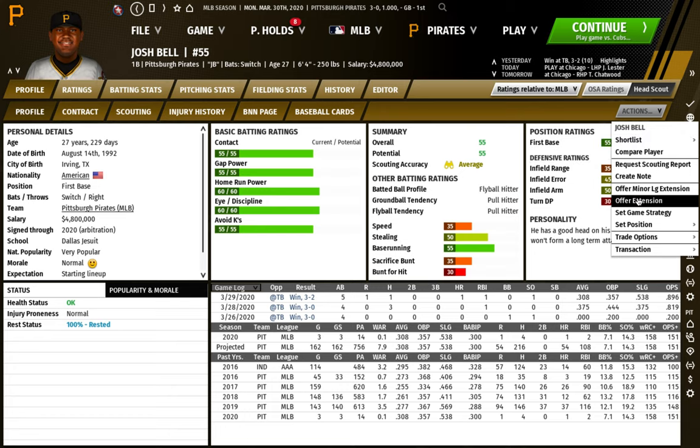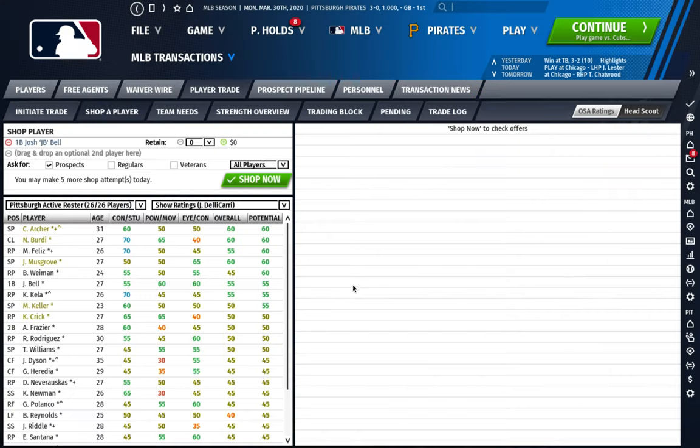We're going to use the Shop Player tool to start. Some people say only use this tool when you're definitely going to trade the player because it'll upset them. I use it a bit more liberally, but definitely don't shop around half your team for fun — that will really irritate a lot of your players. Shop guys if you have some intention of trading them and you're curious to see what the best return would be. Teams will offer players they're willing to trade one-for-one for this player.